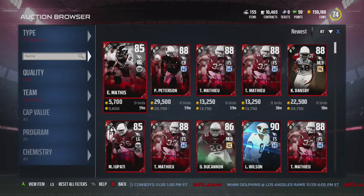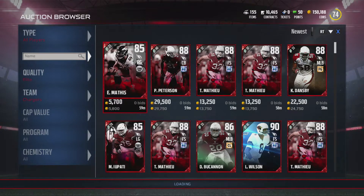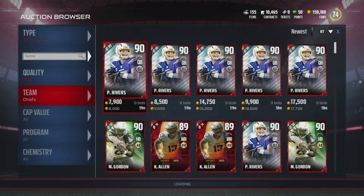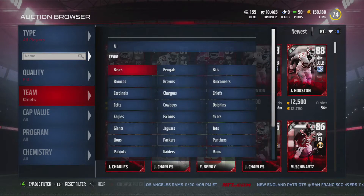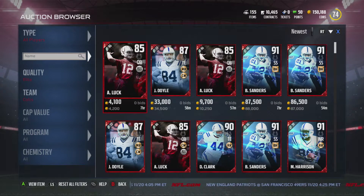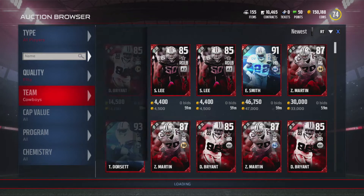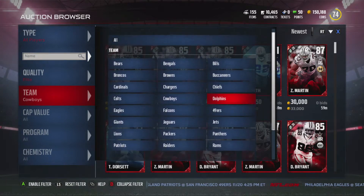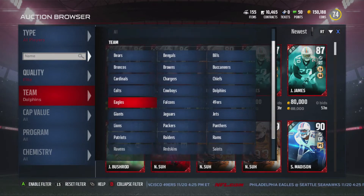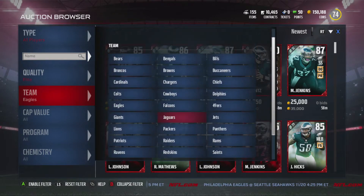Now, the best promo to invest in — let's cut to it — is going to be the Positional Hero promo. Every year the Positional Hero promo comes out. If you're new to Madden, let me explain: Positional Hero features the best player at every single position, and cards come out in March or April, with two players releasing every week for about 12 weeks — roughly 23 or 24 players total. These sets can contain certain players, wild cards, or anything in the sets.